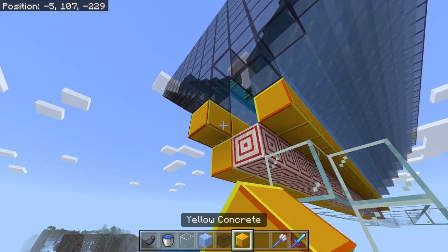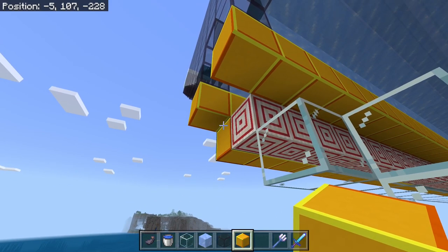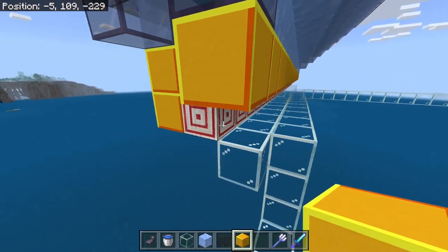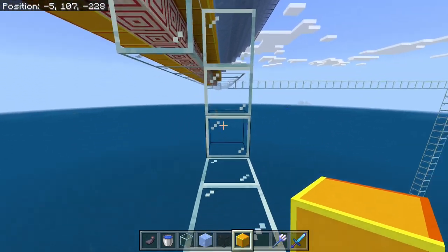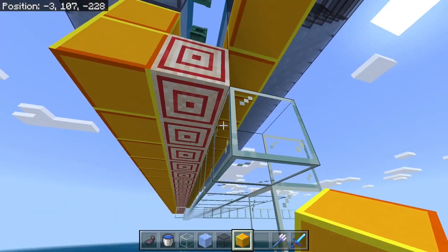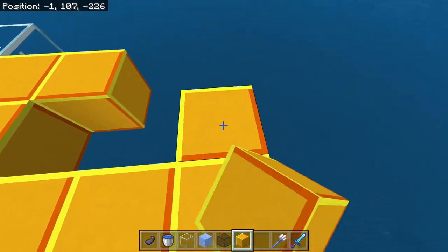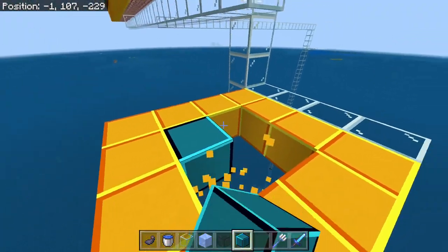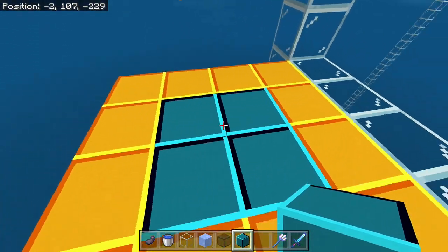Now we're going to put in two blocks right over the edge just past our target block. We're going to be down one, two, three, and then this is our fourth one. We're going to put a platform - a four by four platform - and we're going to make it even with our target block right there. That is our kill chamber floor. All of our goodies are going to come dropping down in here.